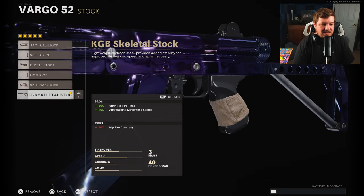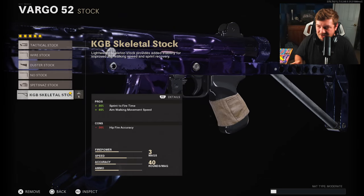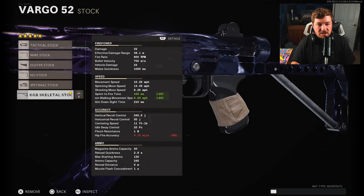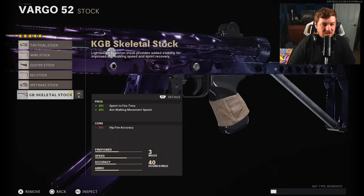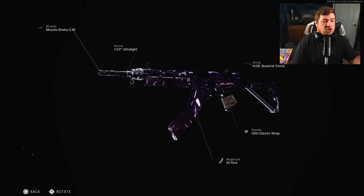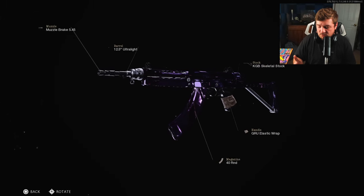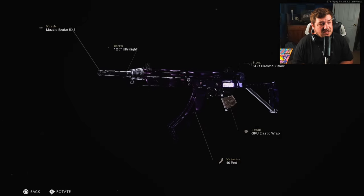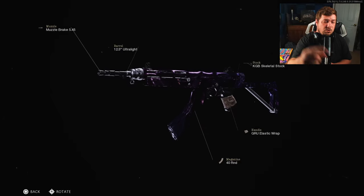Our last attachment is the KGB Skeletal Stock — you get sprint-to-fire speed and even more aim walking speed: 40% increase to aim walking speed and 30% increase to sprint-to-fire speed. That really helps with aggression. Here are all the attachments on screen — make sure you copy those down. If you want to see another video with this class setup given how short this one was, just go down to the comment section and let me know.